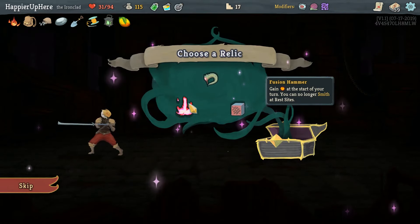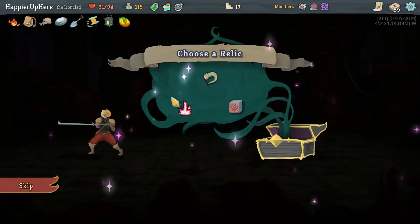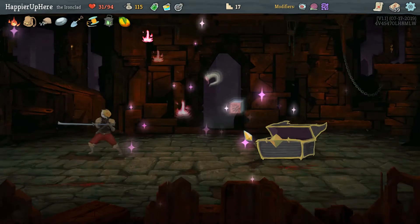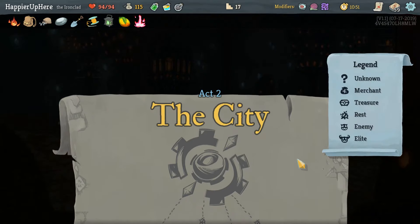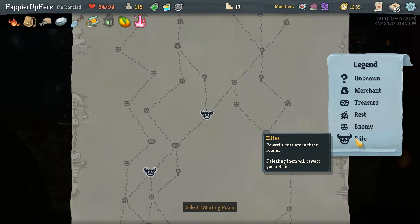I wouldn't mind extra energy. I also wouldn't mind smithing - but no longer smithing at rest sites. I'll probably dig at rest sites anyway so let's take Fusion Hammer - again, energy and start of your turn, but you can no longer smith at rest sites. The only card I really wanted to smith was probably Corruption, but now with four energy we should be able to play it fairly easily.